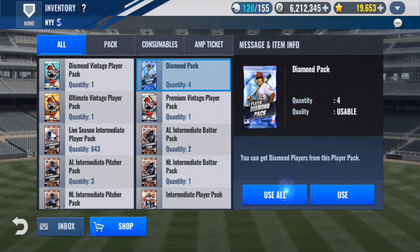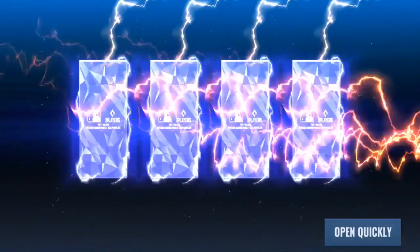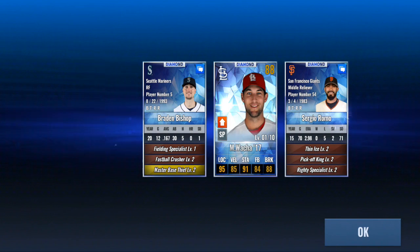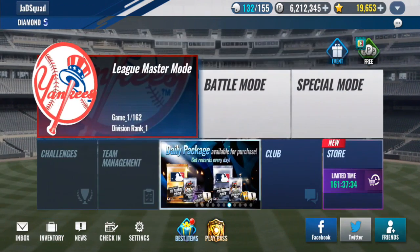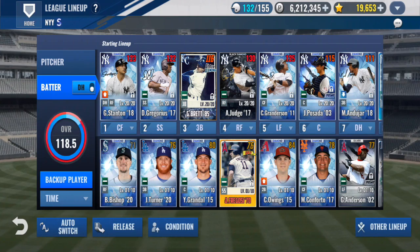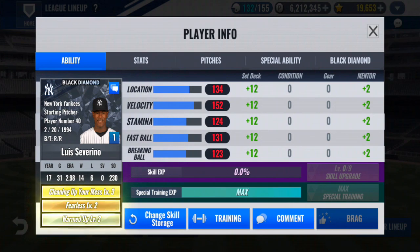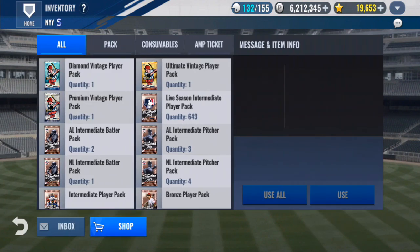We have four diamond packs — I totally forgot we didn't even open those up. Give me that diamond prime I've always wanted. Not today. Any good skills from any of these guys? Not really. Although the triple skills on Sergio Romo — that's some real hype material right there. Let's go do our skill changes. We're going to use our normal skill changes on Luis Severino, and then we're going to use our premium skill change tickets on Paxton, because I'm a crazy person.